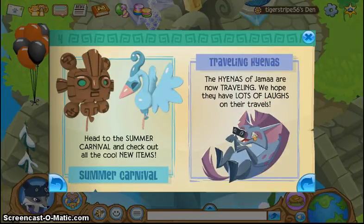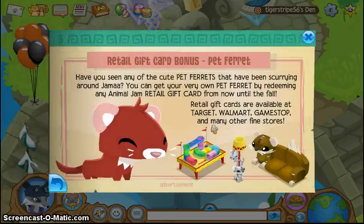The hyenas of Jamal are traveling — we hope they have lots of laughs on their travels. Have you seen any of the cute pet ferrets? You can get your very own pet ferret by redeeming any Animal Jam retail gift cards from now until fall. Retail gift cards are available at Target, Walmart, Game Stop, and many other fine stores.